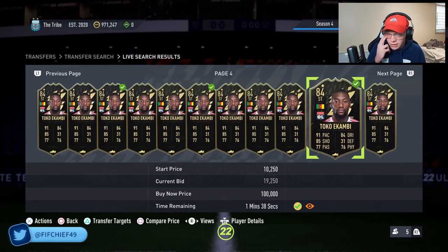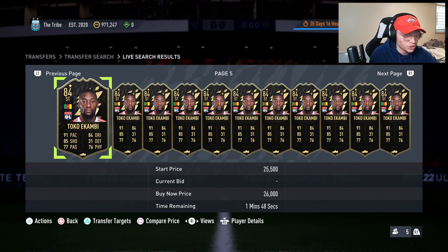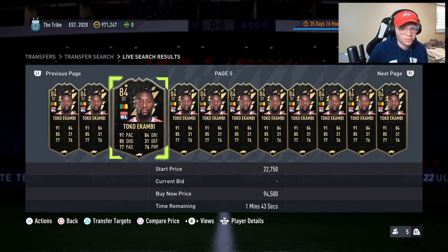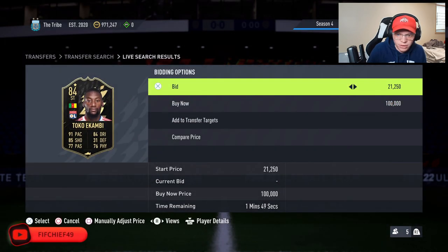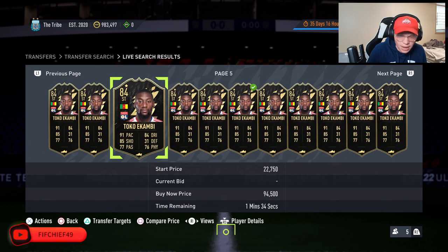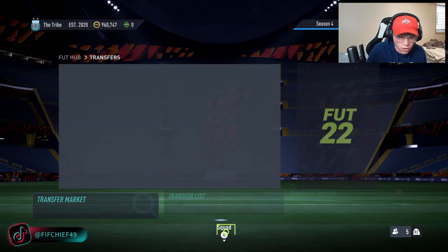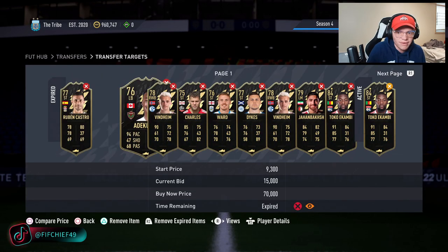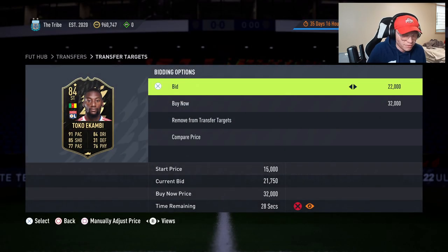To quickly run the math: if we sell at 24,500 we get 23,275 coins out of him, so picking him up for 23k or less is a solid deal. We picked one up for 21,250 and another for 22,750. Focusing on one specific player means fewer cards, but a much higher potential to hit big coins — especially compared to splitting attention across multiple cards at once.